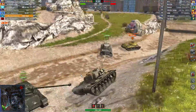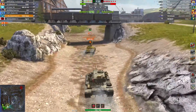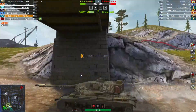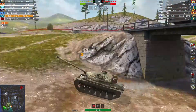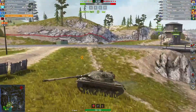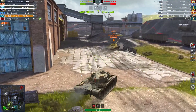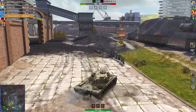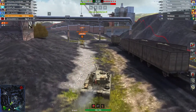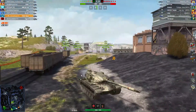This is my son platooning at tier 8. He's in the T-54E2 with a friend we haven't platooned with before, but he's a good player — he's in the IS-3. It's Ghost Factory. We had lots of losses this week but tonight it went well for a change. They're looking to see where the enemy team are.